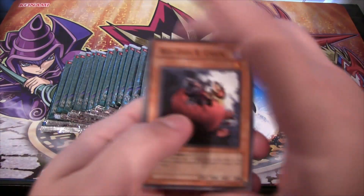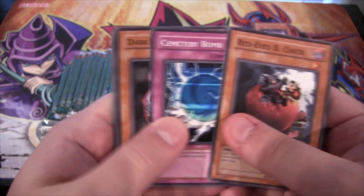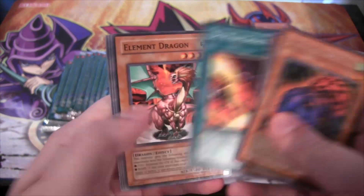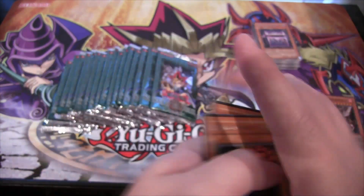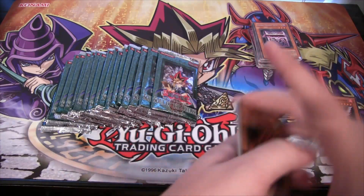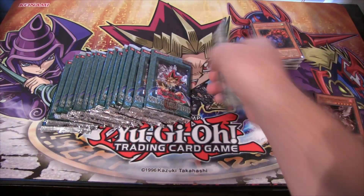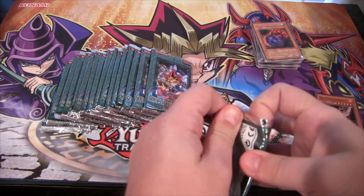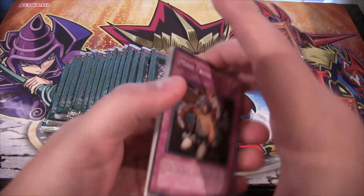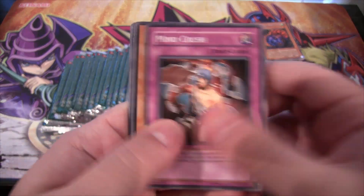Red Eyes V Chick again. Ultimate Insect level 1. Element Dragon - yeah, I liked how they had those. Like that's really good.